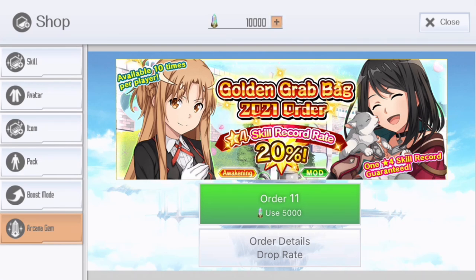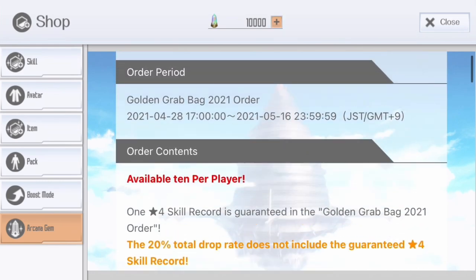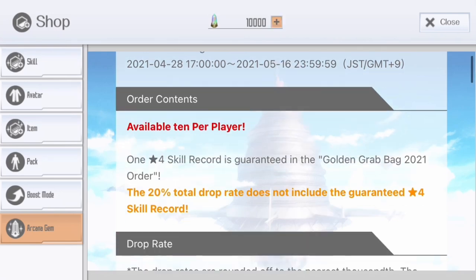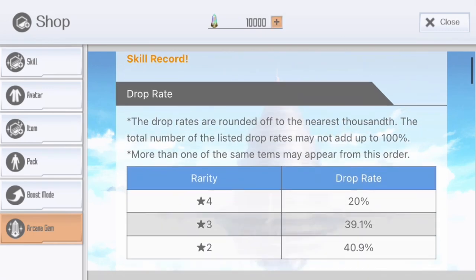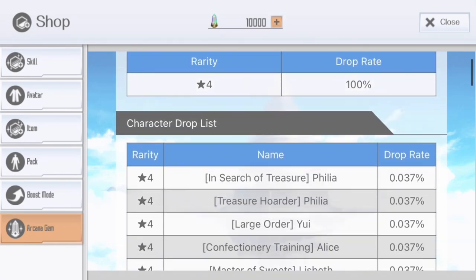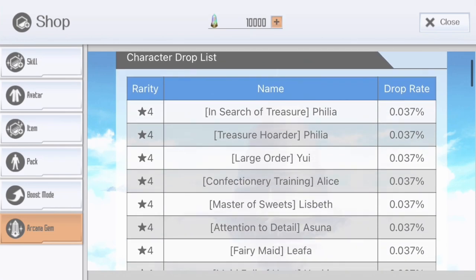Short about grab bag banners: they are available 10 times per player and it costs a lot — 5,000 arcana gems for one multi. You can do it 10 times, so that is 50,000 arcana gems in total. Kind of expensive, and this is available for like two weeks, which is nice but still kind of expensive, mostly good for whales or those really missing old skills.